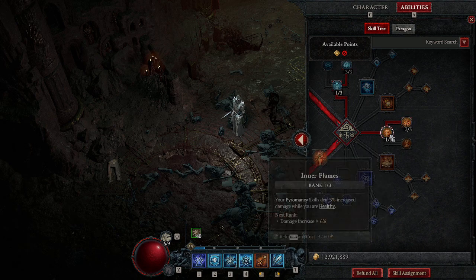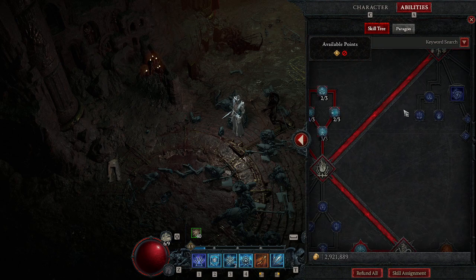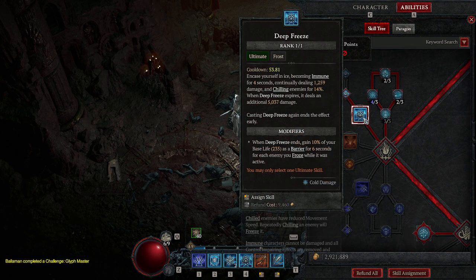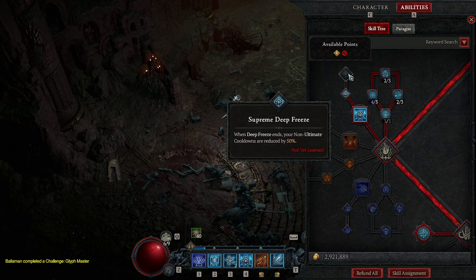Now we're going to put a point into Inner Flames, and then three points into Devouring Blaze. This is strictly because of our basic right-click and left-click — it helps with immobilized enemies. Then we come down here to get our ultimate. We'll put one point into Deep Freeze, and then another one into Prime Deep Freeze. You don't really need this unless you're really worried about your cooldowns, because when your cooldowns are going off you're not going to have a lot of damage to put out.